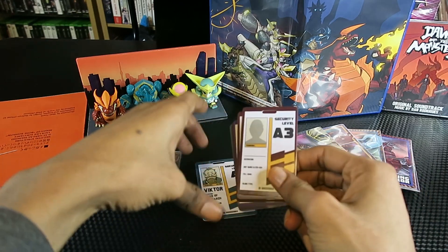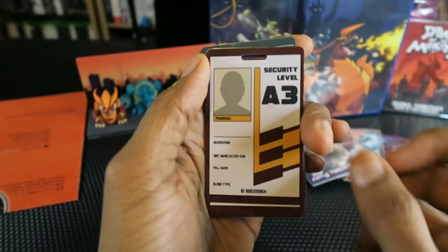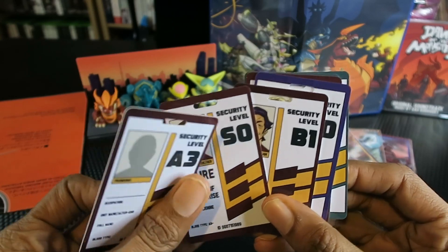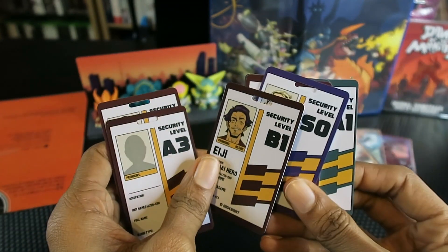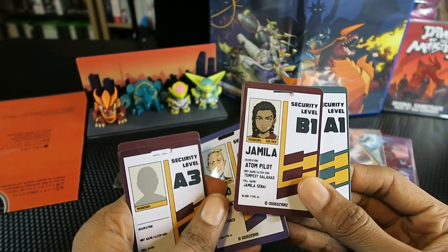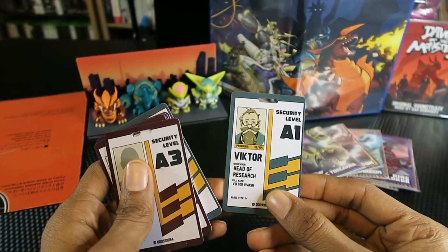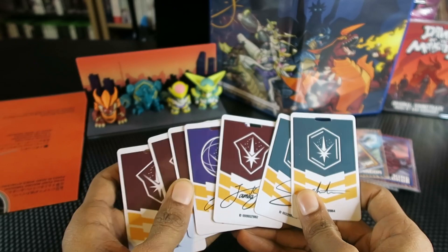Also included are ID cards of some of the characters in the game. One of them you can make your own by putting your own image on the card. On the back there are different ranking systems. The characters are: Claire, Edgy or Ejai, Fosco, Jamila, Sophia, and Victor. Each one has different ranking classes according to the icons shown on the back of the cards.